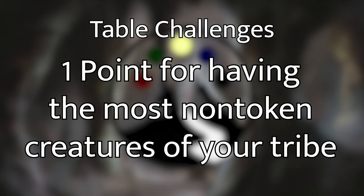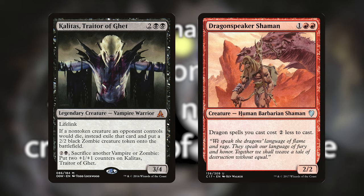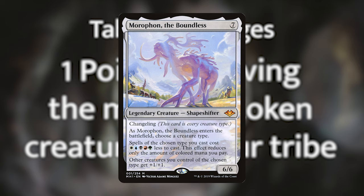One thing to note is that all of the creatures in our deck are 100% our tribe, or they interact specifically with our tribe. For example, Caleb is playing a zombie deck but has included Kalidus, Traitor of Get. And Peter is playing a Dragon Speaker Shaman in his deck because it specifically gives a reduction to dragons. This means we've excluded cards like Morophon — that's a shapeshifter which is technically a dragon, but it doesn't specifically say dragons on the card. So we've excluded all cards like that.